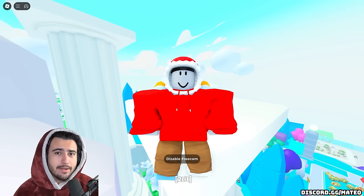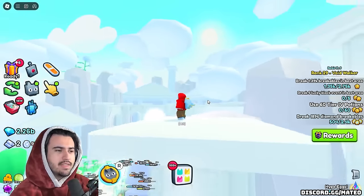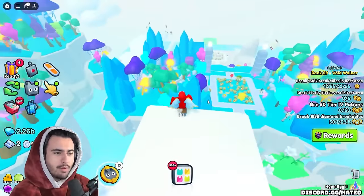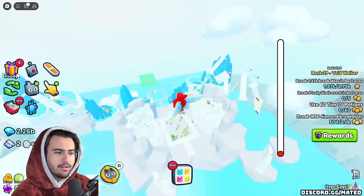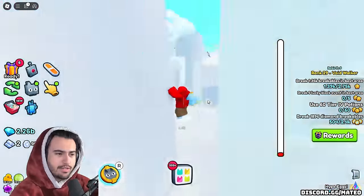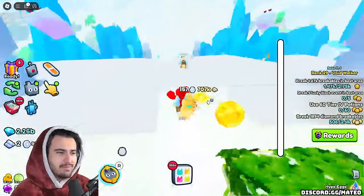Now let's get straight into today's update. So obviously number one on this list is going to be this brand new Olympus world that we got in today's update. As you can see, I fly around and look at all of the amazing new areas we got. Every one of them has this flash-banging Olympus theme.